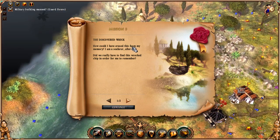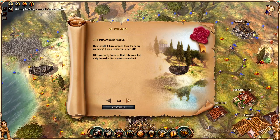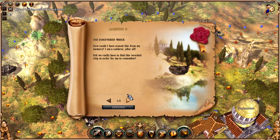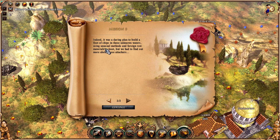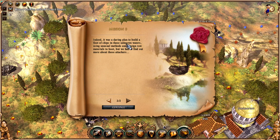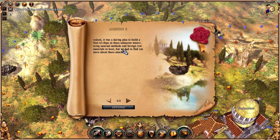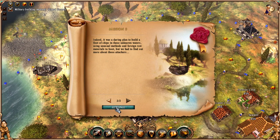The discovered wreck — how could I have erased this from my memory? I am a seafarer after all. Did we really have to find this wrecked ship in order for me to remember? Indeed, it was a daring plan to build a fleet of ships in these unknown waters using unusual methods and foreign raw materials to boot. But we had to find out more about those attackers.